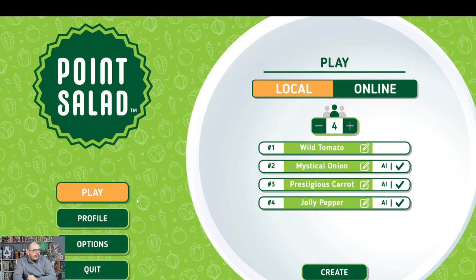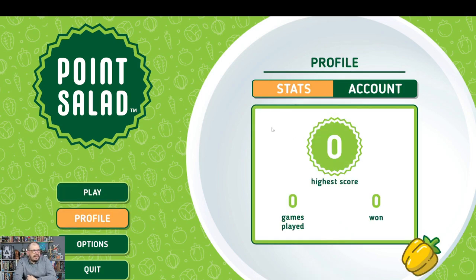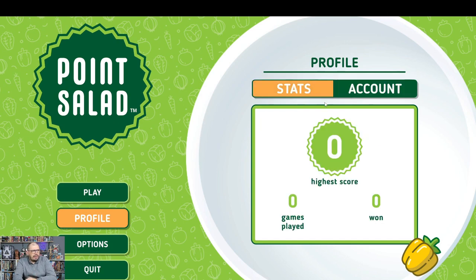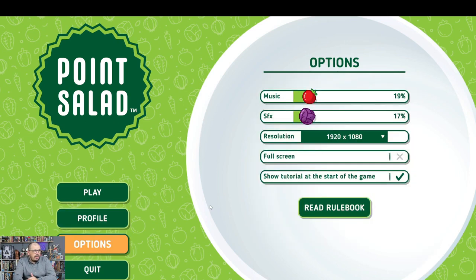On the profile screen you can see your stats and how many games you've played. It says zero but I played this game already on my computer at home, not on this one in studio. There's also an account section where your username can be auto-generated or you can create your own. In options you can adjust music, sound effects, resolution, and full screen settings.